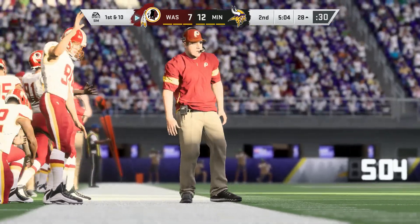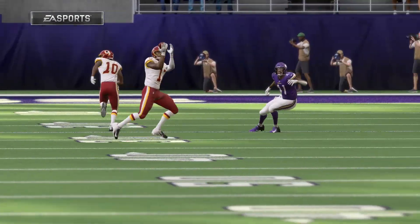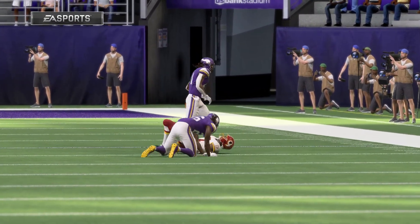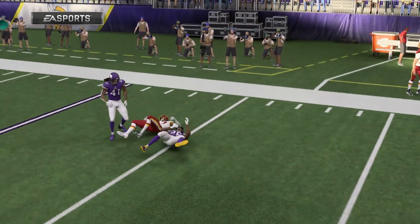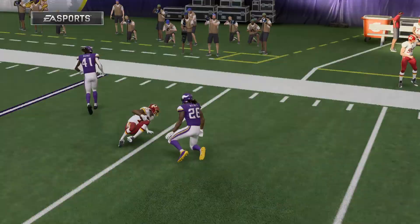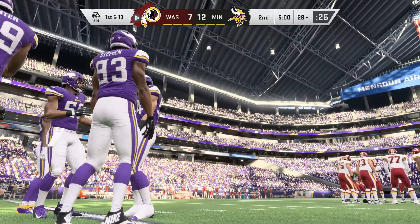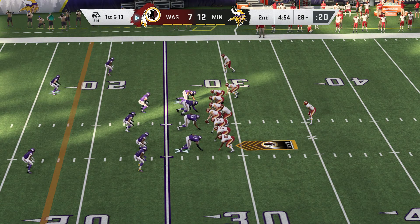As an unbiased observer, I think it would have been interesting to see what they would have done if they hadn't gotten that first down, but since they did, the point is to move. They were right there in that middle ground — field goal range, punt, go for it — but they picked it up. Haskins and the offense with a first and ten, now five for six throwing the ball on this drive.